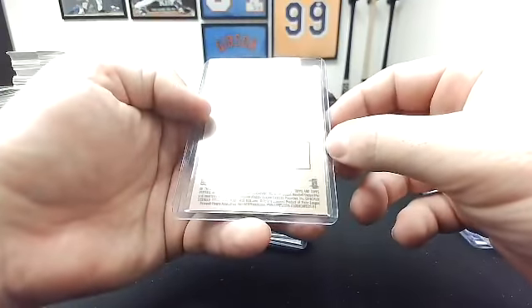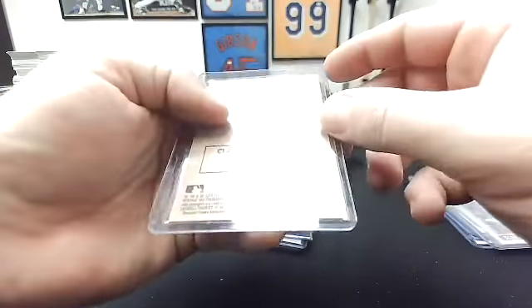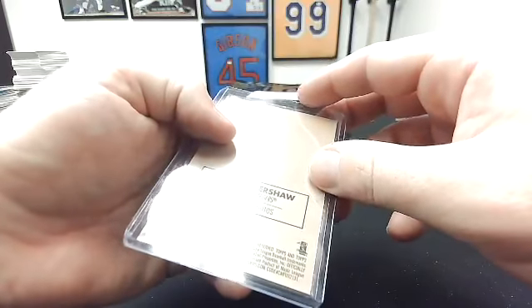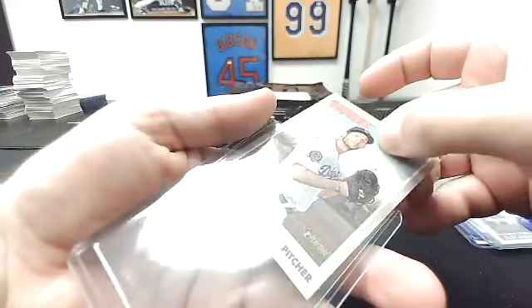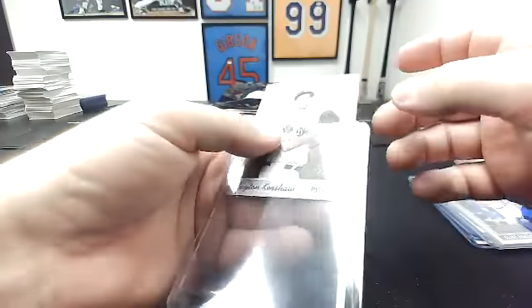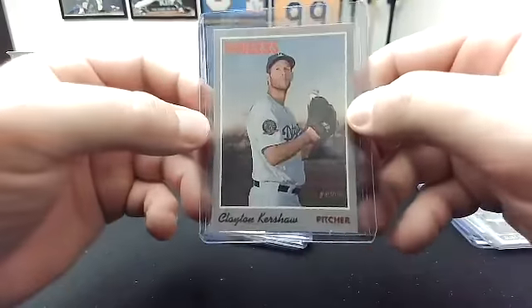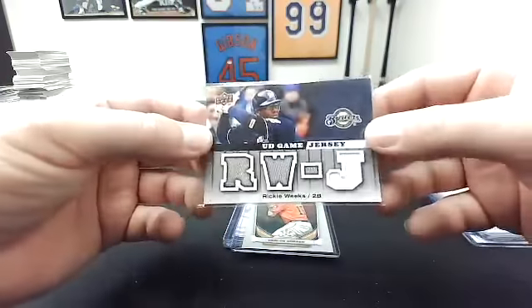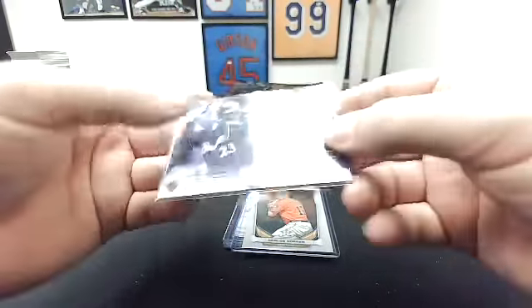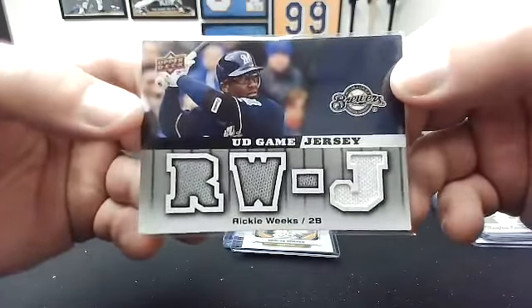That is you. That's 2019 Heritage. What is this parallel? It's like a cloth insert. Did they do that in Heritage? I don't remember what that parallel is called, but it's cool. That's you, Tim — Clayton Kershaw. This one's me. An Upper Deck game jersey from 2009 of Ricky Weeks.